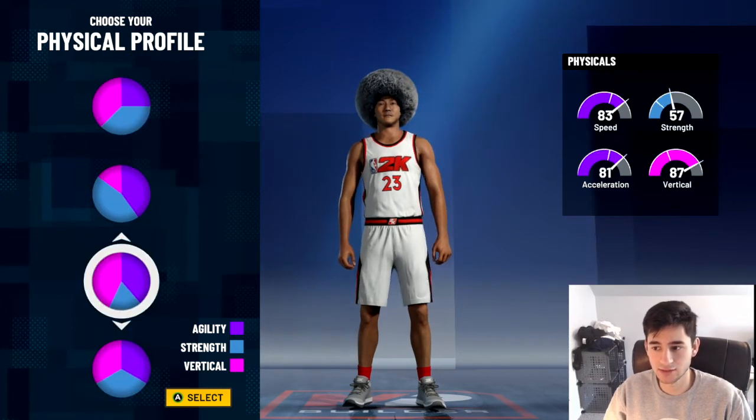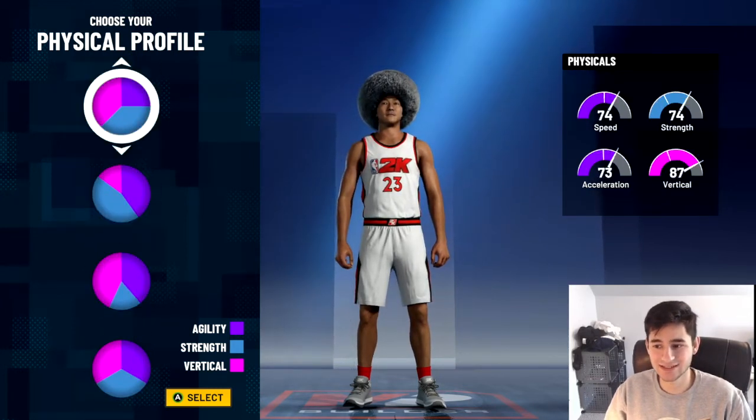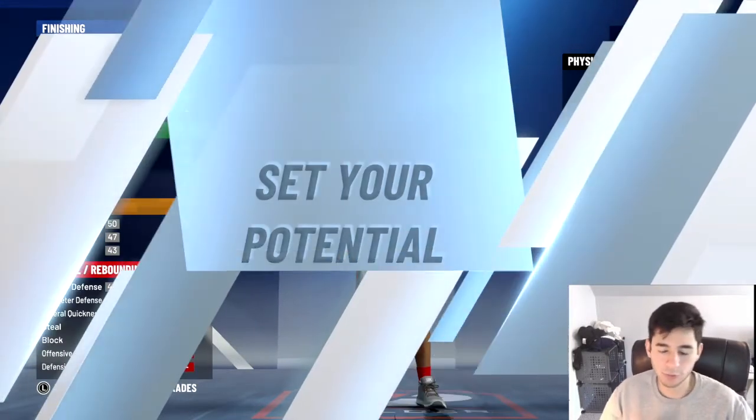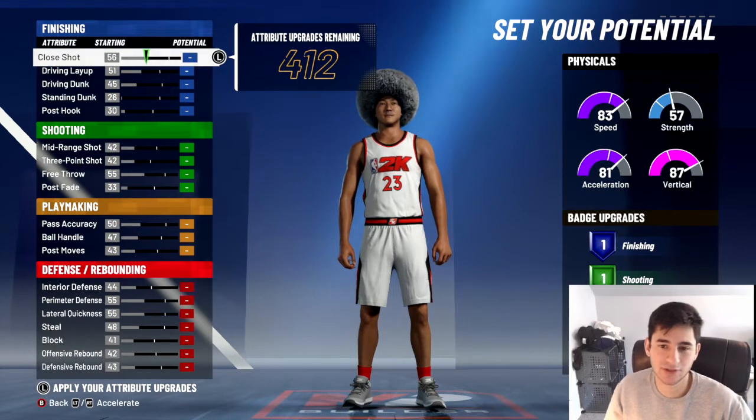I go with the vertical — 83, 81, 87 — instead of the 87, 85, 74. I go with the vertical just because I feel like it might help you down low, like jumping in and rebounds and stuff like that.